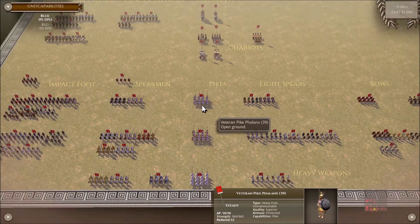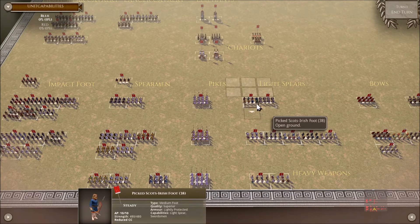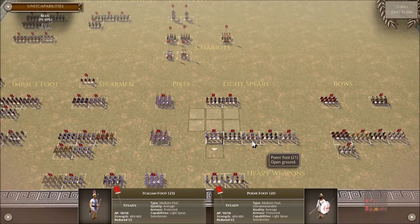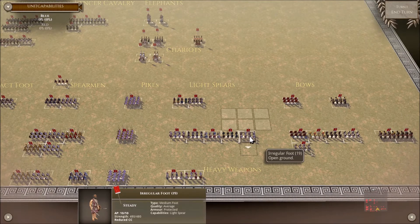Impact Foot versus Light Spear is very similar to the Spearman comparison — Impact Foot will have a plus 100 POA on impact. But because Light Spears use the Swordsman keyword in melee, they don't have the ability like Spearmen to hold and then grind out the Impact Foot in melee. Impact Foot is straight up a better set of unit capabilities than Light Spears and Swordsmen. But most Light Spear Swordsman units are medium foot, so at least they can go into rough terrain. Be aware that irregular foot is a type of Light Spear unit — they get no Swordsman capability as backup, so they are very, very bad in protracted melee fights.